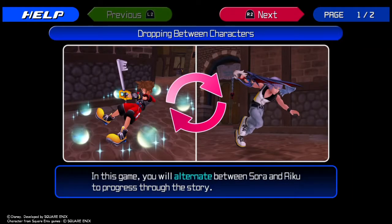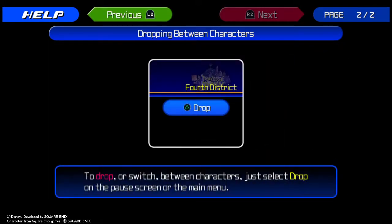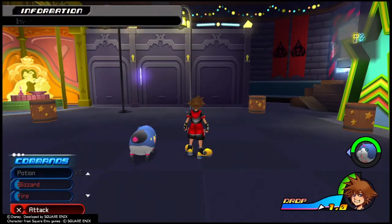In this game you will alternate and leap between Sora and Riku to progress through the story. To drop or switch between characters, just select Drop on the pause screen or the main menu. Sleep and other negative statuses would cause your drop gauge to drain more quickly. After bonus time ends, you would drop into the next character. That's something to definitely get used to.